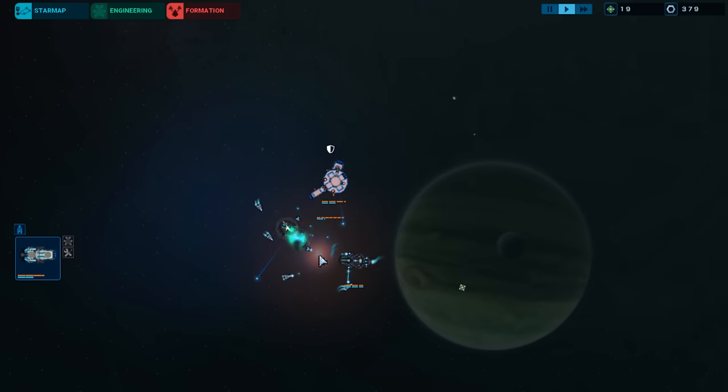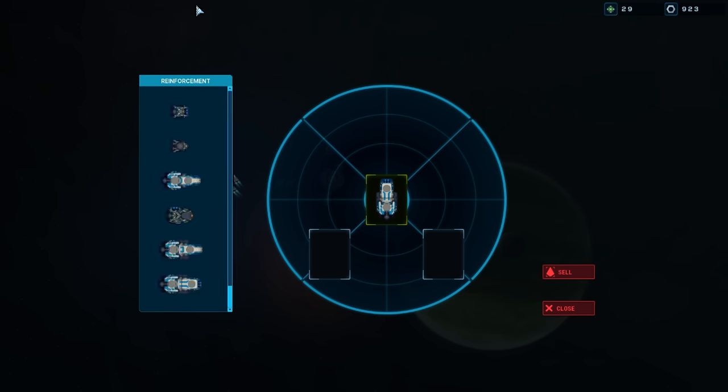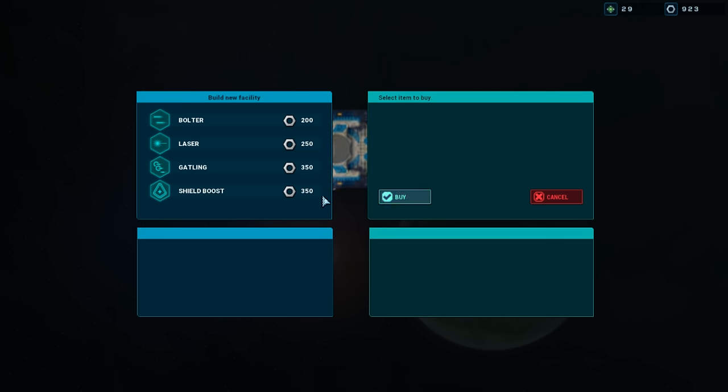One down! Give me the upgrades — gimme gimme. So you can buy other ships to take with you — interesting. I'm gonna do that at some point but not right now. I am going to build one of these though and then head out. I keep forgetting how to do this — there we go.